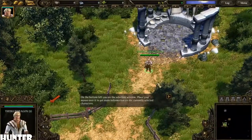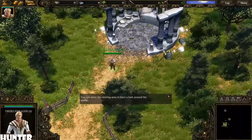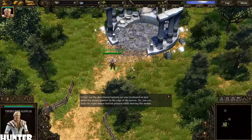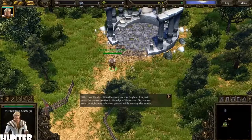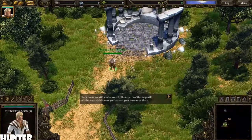On the bottom left you see the selection window. Place your mouse over it to get more information on the currently selected characters. You can move the viewing area to have a look around the world. Either use the directional buttons on your keyboard, move the mouse pointer to the edge of the screen, or keep the right mouse button pressed while moving the mouse.